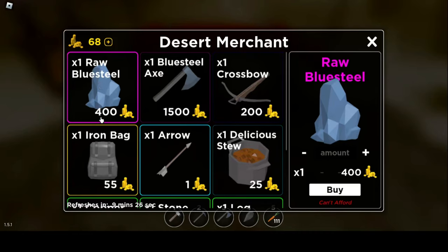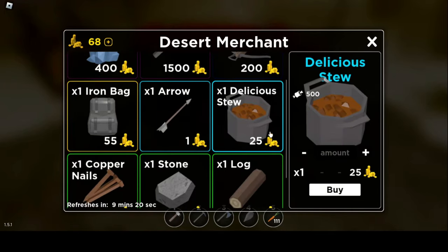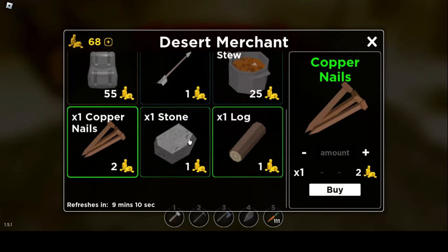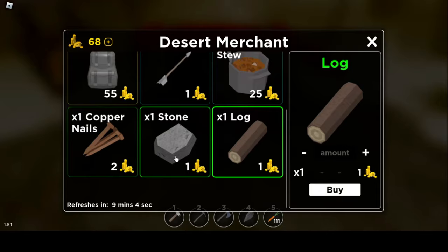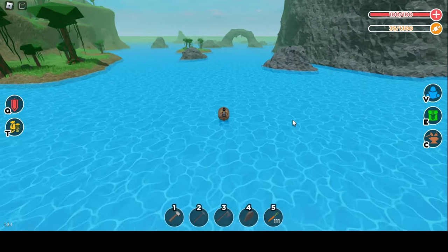Items or resources that are more valuable are very costly, and items or resources that you can get easily are very cheap. So don't waste coins buying wood or stone. Collect as many coins as you can and buy the best items in the game. Make sure you farm lots of coins and don't waste them on resources that you can easily find.